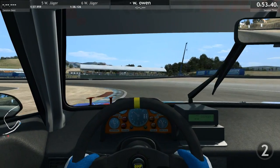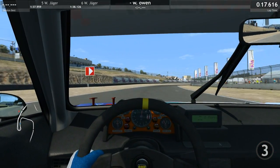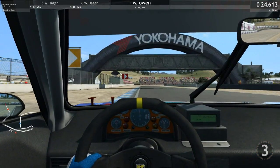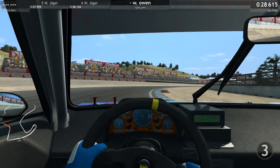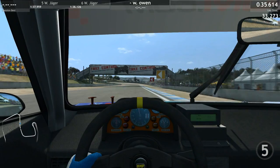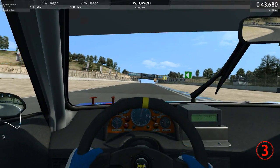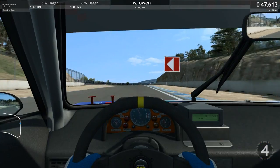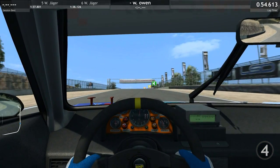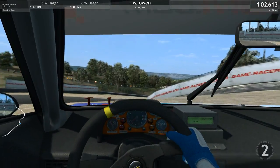I was kind of hoping that this content would revitalize Raceroom Experience and make me feel more interested in it — kind of make me feel like it's a contender, that it's half decent. But after a fair amount of play with this new content, there's one thing in this game which is sorely lacking, and that is the tire model. These days with the likes of Assetto Corsa and R Factor 2, which has an amazing tire model as well, it just makes this game stand out as having a really poor tire model.